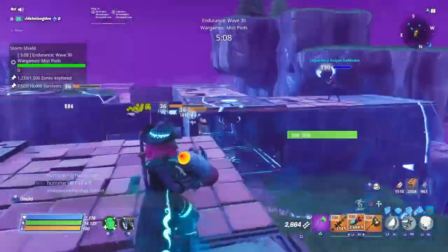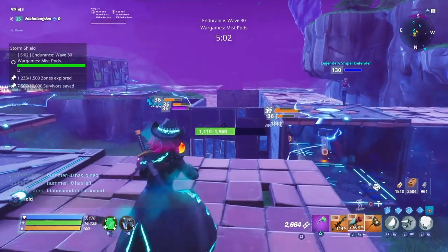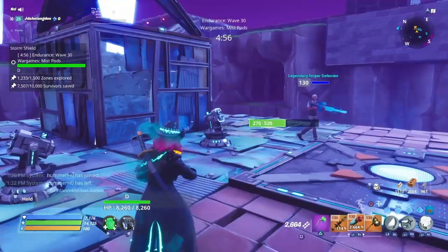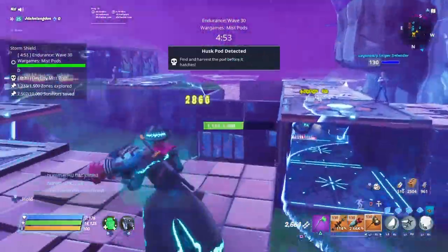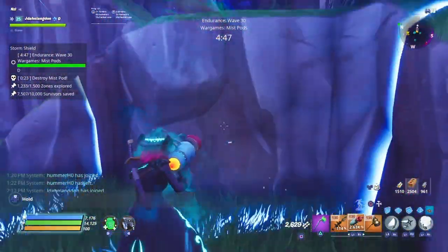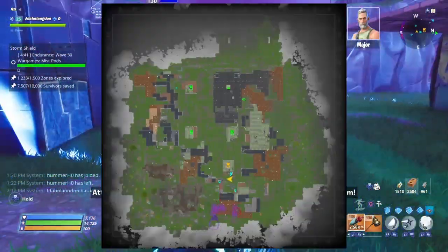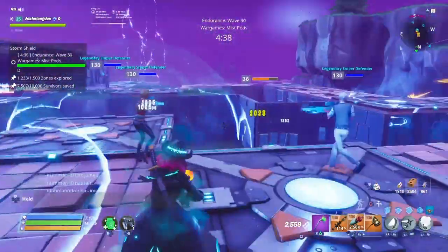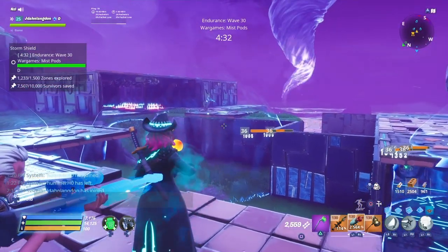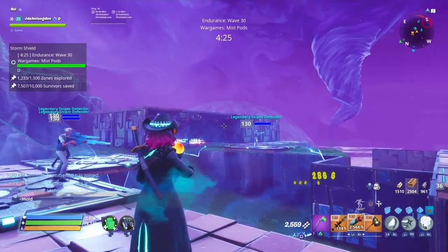Throughout the match you just put the defenders around the map at the different amps, and then when it comes to the last wave, this is when you bring the people and bring them to the same one. The last wave is pretty interesting because it has bosses — they don't seem to be that hard right now. If you want the reward, you can generally let the miss pods hatch, and when they hatch you get a boss, so you can get some stuff from that as well.